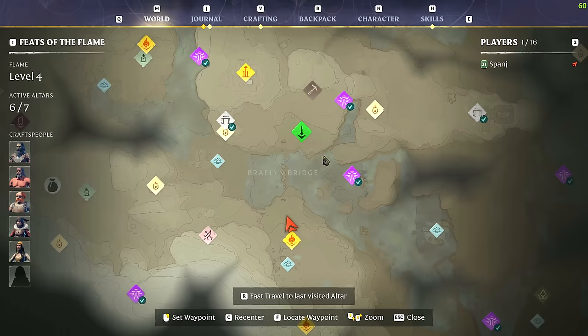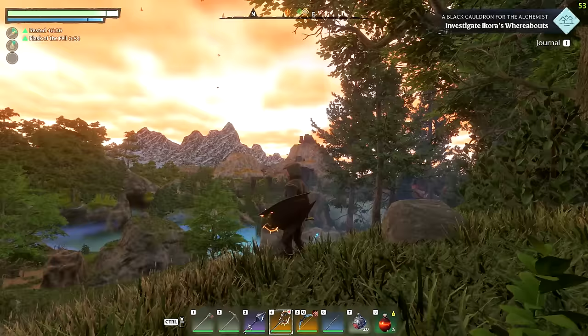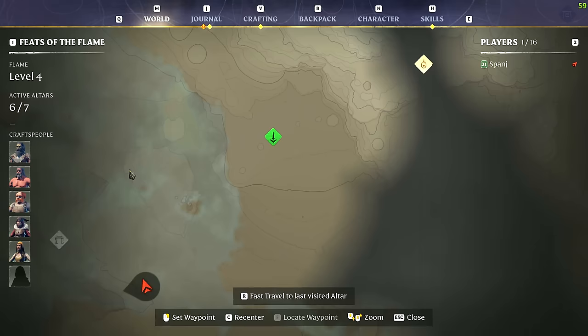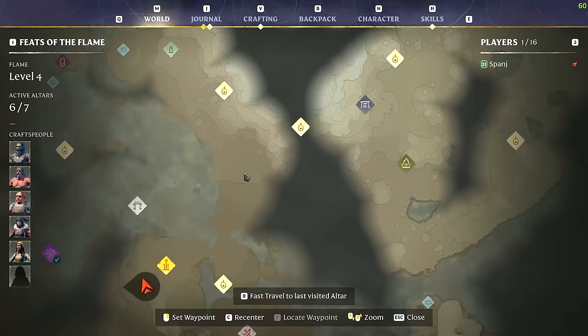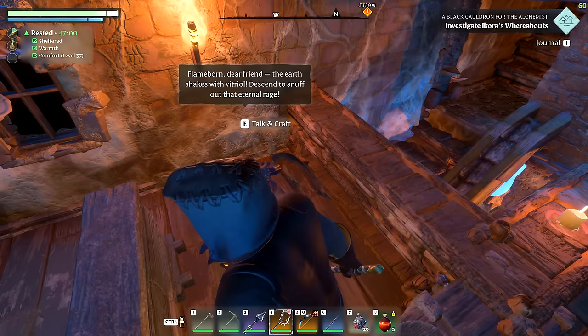On the map you can now send a ping, which is really nice when playing multiplayer and you want to direct friends somewhere. Instead of describing a hill or landmark, you just ping and it puts a marker on the compass, then the ping disappears after a while.